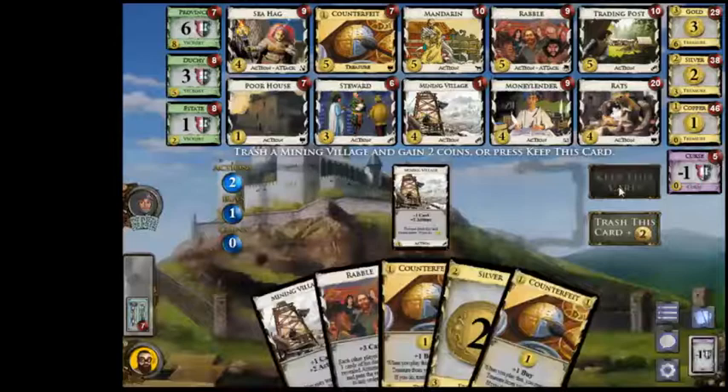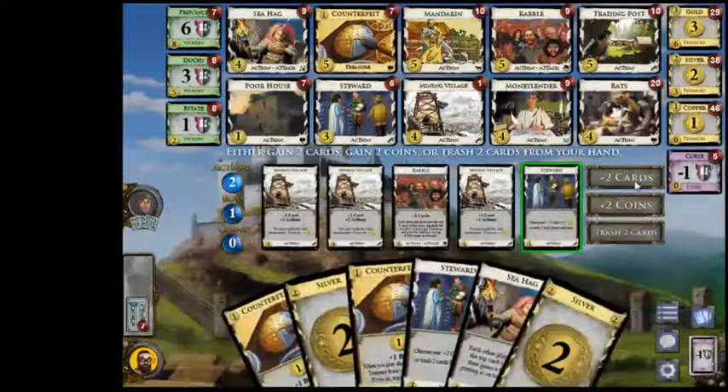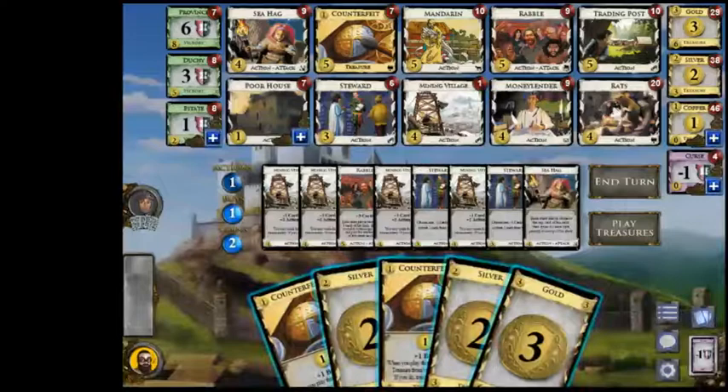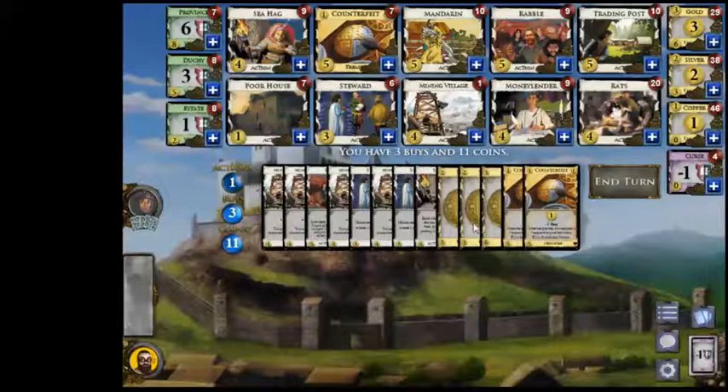The Counterfeit — why did I want it? Well, it's for the buys mostly. We'll probably want to pick up another village here and another Rabble soon, and then go for it. I feel pretty good about my situation. Let's draw. Take this for coins. This is two, five, seven, nine, ten, eleven. And then I want village and Rabble and take coppers, because I don't really want to get rid of this cash at this point — Rabble, village, and a copper for a little bit of extra cash.